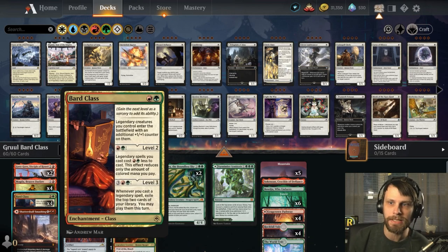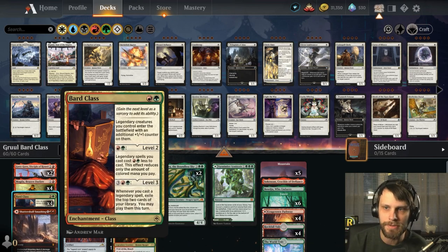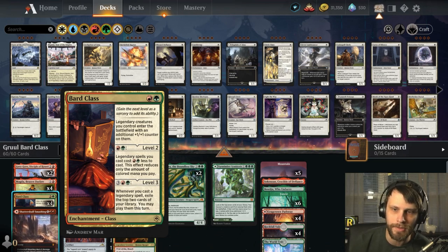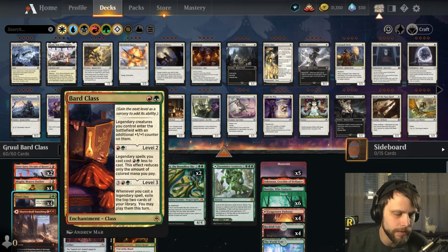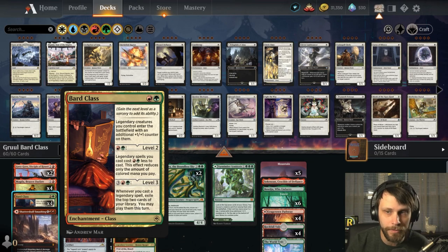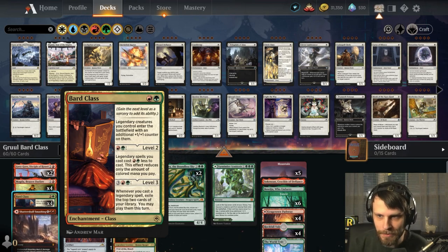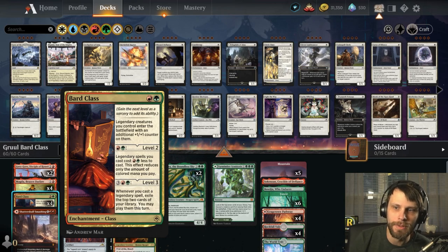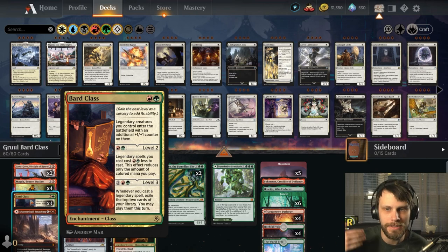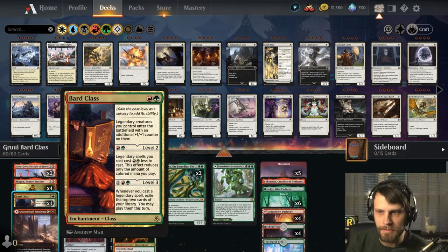That Bard Class is still in here, obviously. Legendary creatures you control enter the battlefield with an additional +1/+1 counter on them. There are some things I'm playing around with that I think will be good. At level 2, legendary spells you cast cost one red and one green less to cast — the effect reduces only the amount of colored mana you pay, which is helpful. And at level 3, whenever you cast a legendary spell, exile the top two cards of your deck and you can play them this turn, continuously giving us more options.